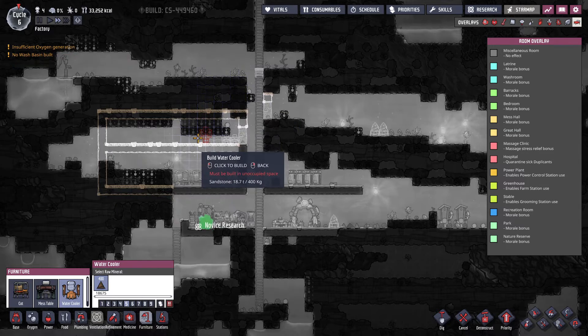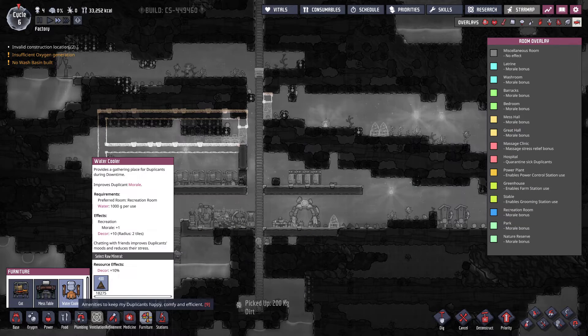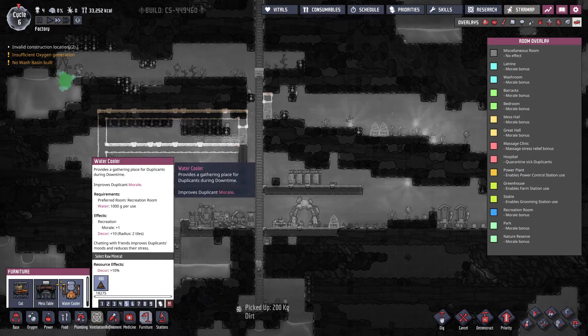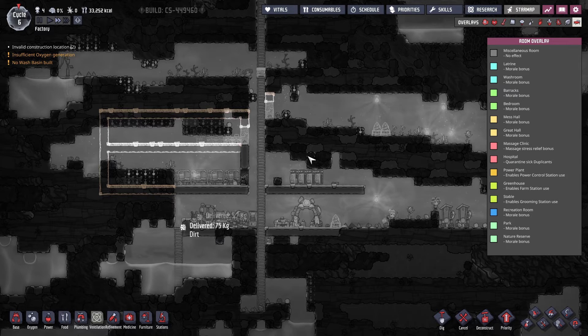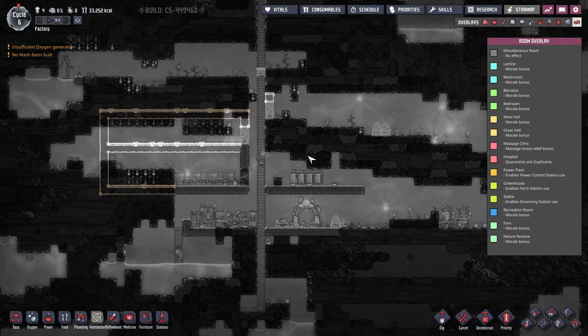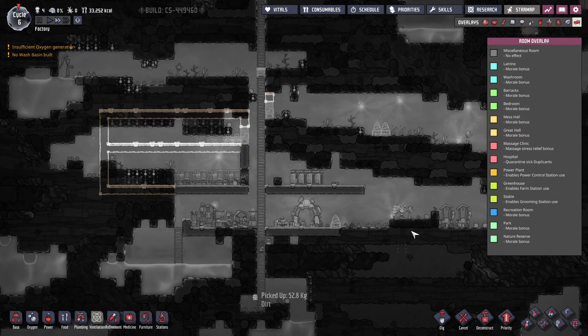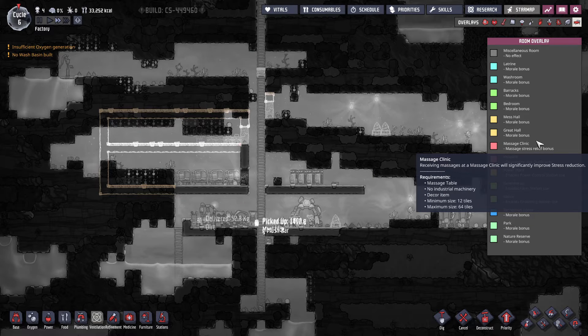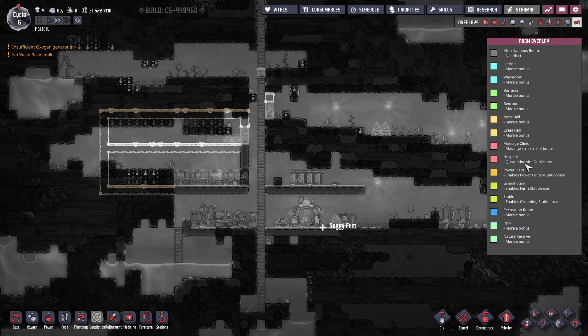Ten decor — put it right here. How much decor do I need? Twenty. Is there anything? Not at this moment — bad. No wash basin build. Wait — I'm not that far. Massage clinic, okay — hospital, yeah yeah yeah.